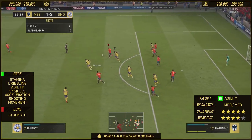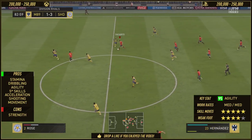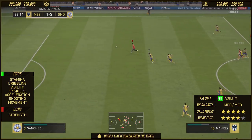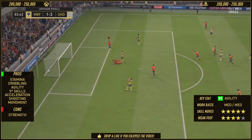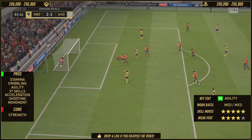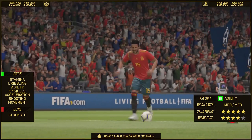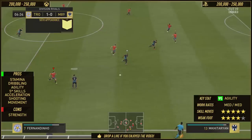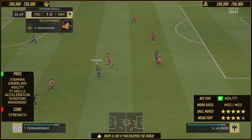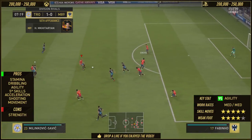So in terms of the pros then, lads — stamina, plus 13. How can you not add that as a pro? It is such a benefit to the card. He can run from minute 1 to minute 90 to minute 120 if you want. For Champions, he's a very good runner in this game and he rarely runs out of stamina. 90 stamina — fantastic for the card. I hope they do this going forward with end-of-era cards or flashback cards, adding increased stamina.